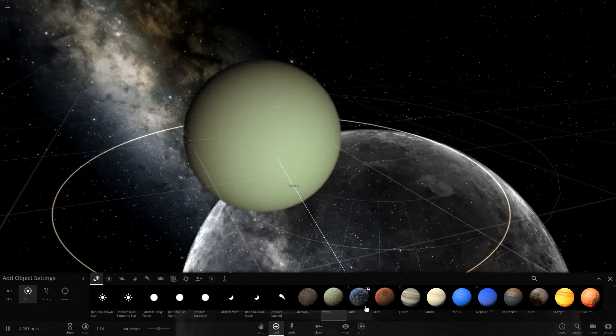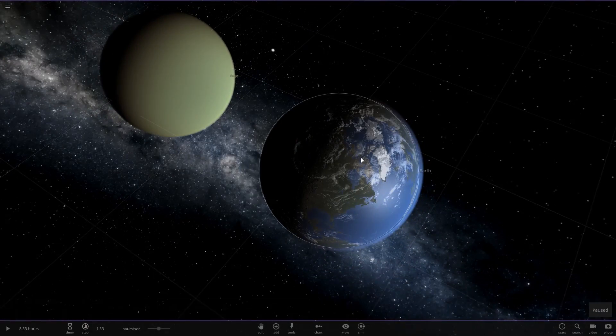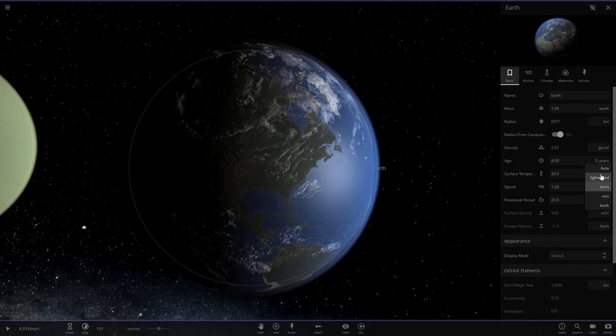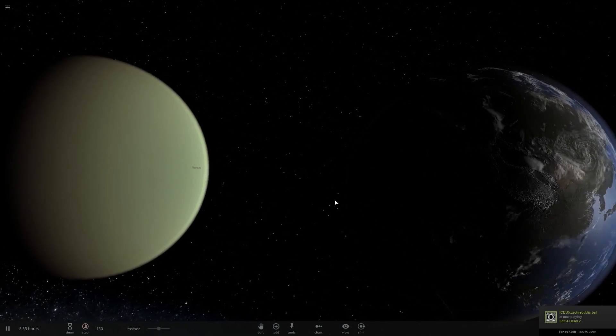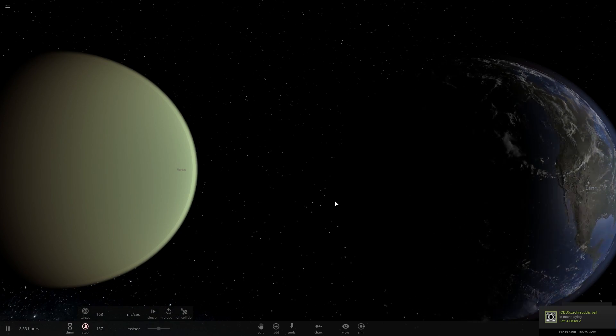Once again we'll do Venus and Earth. We will only spin Earth this time, so that we have a nice point of reference. Let's spin it — we're going to make it spin once a second. There we are. We can see Earth spinning there.